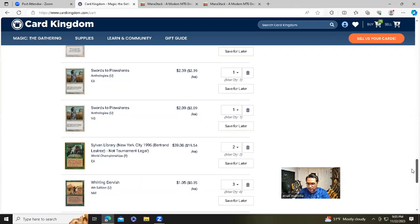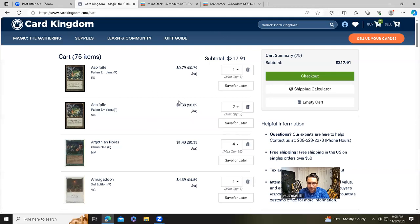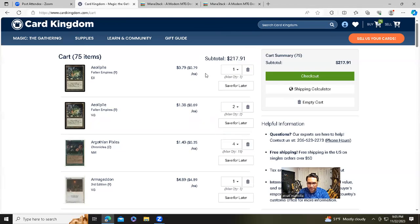That is the full deck — 60-card main deck, 15-card sideboard — for a little bit under $220. As I was saying, there's variance: you could definitely make this cheaper going heavy plate on most cards or gold border, maybe shaving a few dollars off. You have to go through things and find the best deals, or if you don't want to be nitpicky just find what's available in the best condition that's worth it to you.